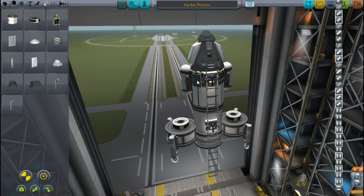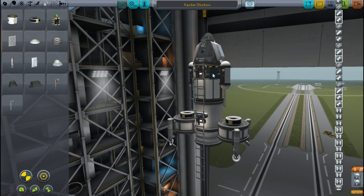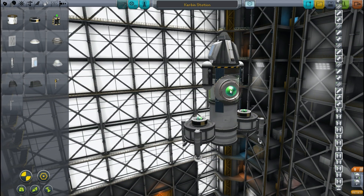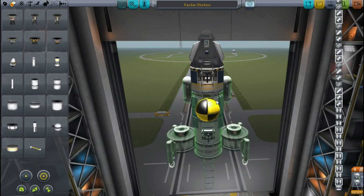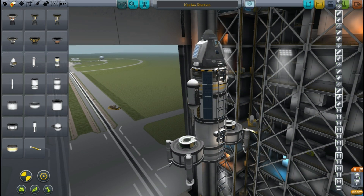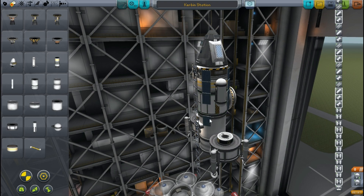I put some electric charge on because if we don't manage to get back, I want to be able to transmit all the lovely science we managed to get — I don't want it all to go to waste. And I stick on a docking port because the plan is to get up off Kerbin, meet up with our satellites, refuel, and then head off to Eve. I think that's a very good plan.